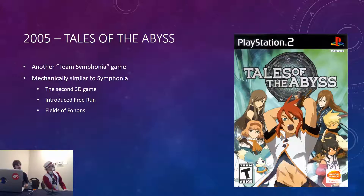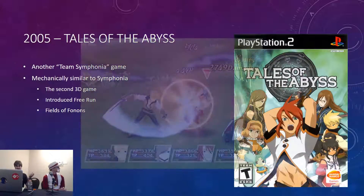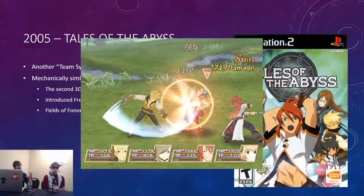We have Tales of the Abyss, made by Team Symphonia — you can tell when you play it. It's very similar to Tales of Symphonia and kind of an evolution on that game. You can now run around the whole battlefield as long as you're holding down the left trigger. There's a neat effect in fights called the Field of Fonons — areas on the battlefield you can stand in to change the effects of your attacks, and you can change the effect of the field, which changes other people's attacks. It mostly incentivizes you to use free-run and maneuver around the battlefield.